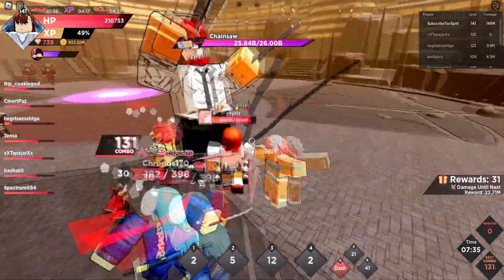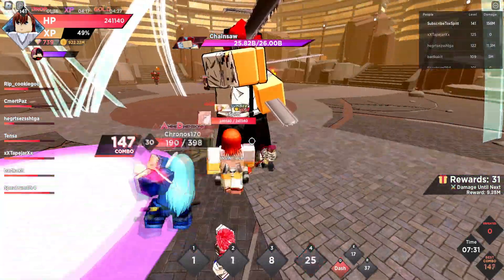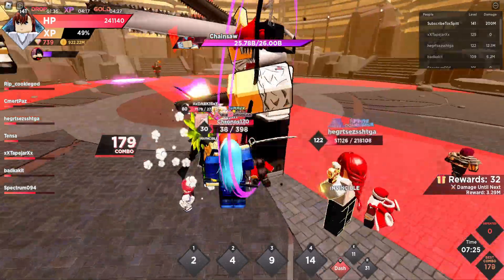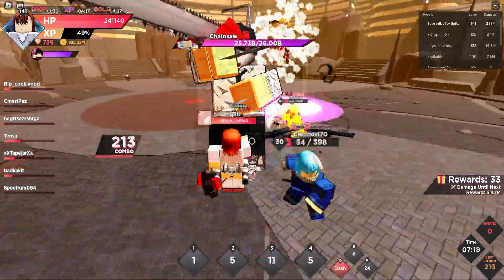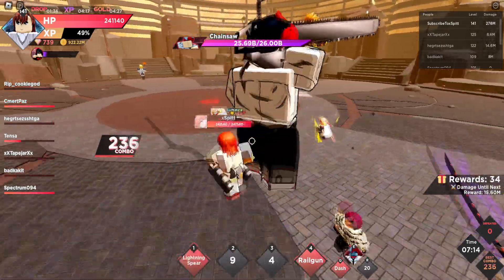1.6 million damage on her first ability isn't that much compared to other first abilities from meta characters, but it's a 4-second ability that you can spam so much, so it actually adds up to a lot of damage. Her third ability does deal a lot of damage and you can use it very fast — just one click, and then it takes a while for the damage to come in, but that doesn't matter in raids. You can just continue to use moves.